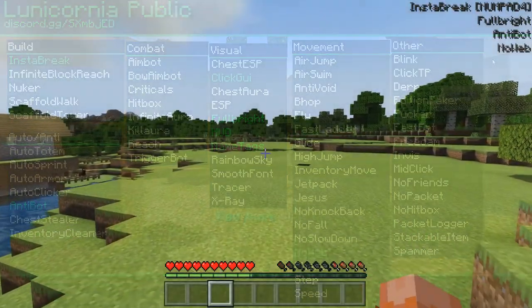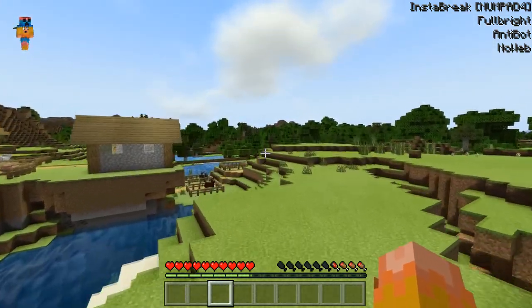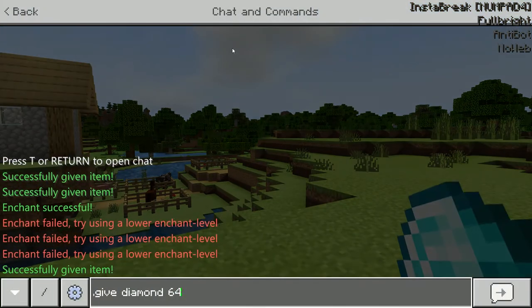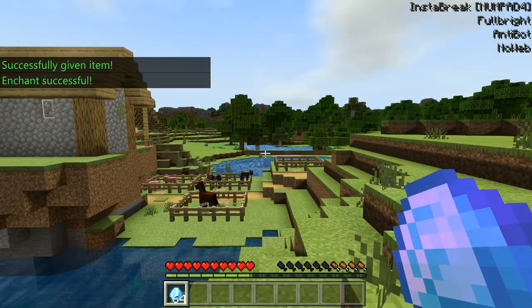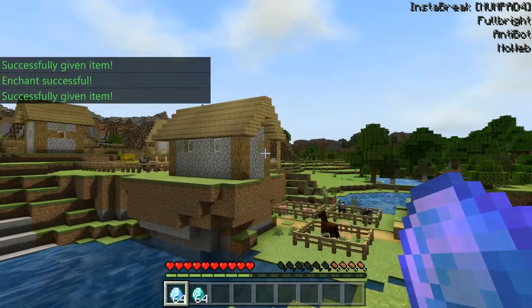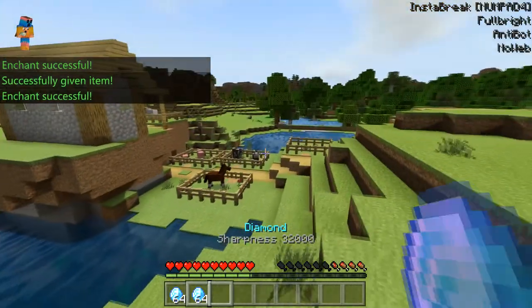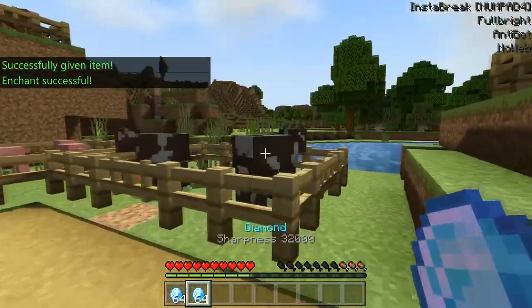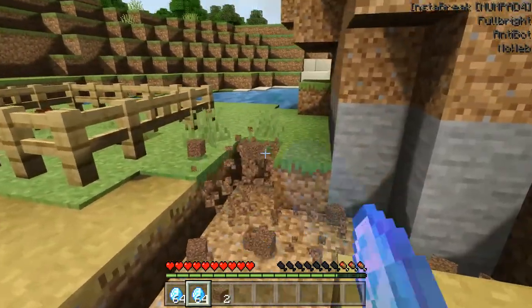My mic died so I had to end the recording. Something I like about this hack client is that you can give yourself stuff and you can also enchant stuff. You can give yourself 32k swords — so now I have a sharpness 32k diamond sword that basically kills everything in one hit. Also I have instamine on, and as you can see it works pretty well.